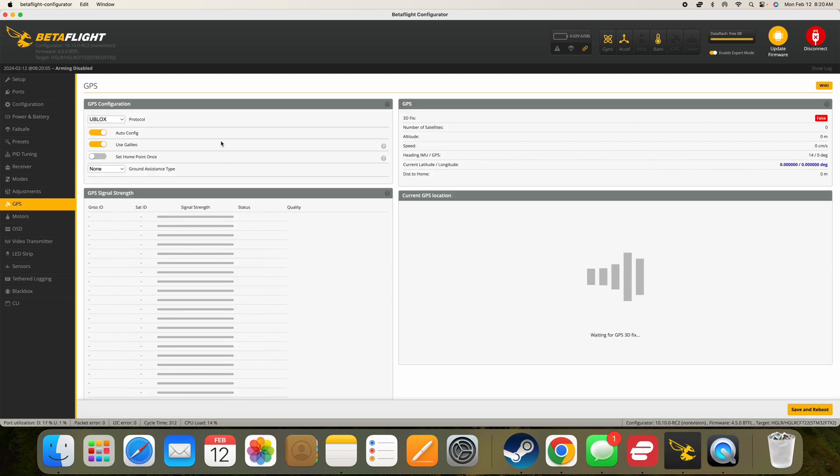And then in the GPS tab, I think most of these GPSs seem to be U-blox. This is an M8 from HGRC. Seems to be working really great. I've got some M10s, but I haven't really had a chance to test any of those yet. I leave it on Auto-Config. I do add Use Galileo. I've been getting faster lock when I select this one. I don't know if it really has any effect, but I think it does for me anyway.